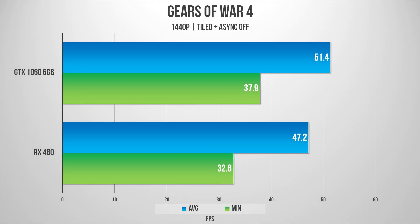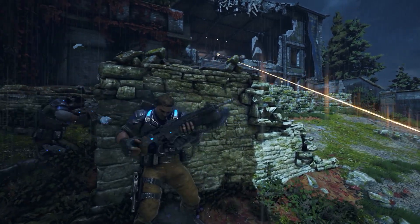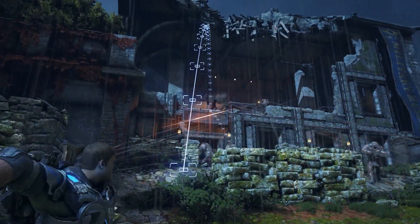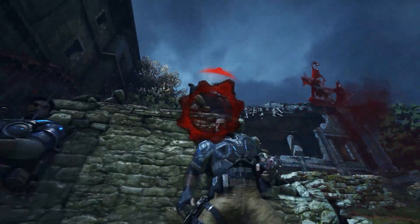With DX12-specific features disabled we have these frame rates, but turning them on actually improves performance by a good margin, and we noticed less VRAM usage when Tiled Resources and Async Compute are enabled. Our AMD card gained quite a lot more on the minimum frame rate, while Nvidia cards remained a little bit ahead on the averages.